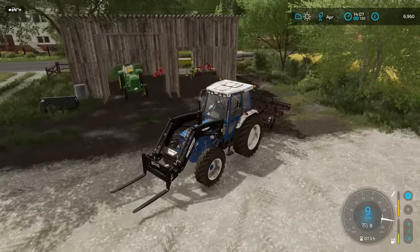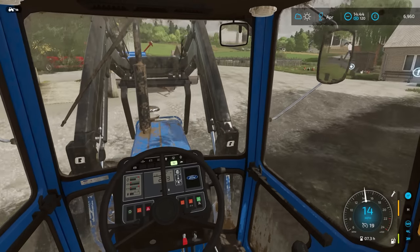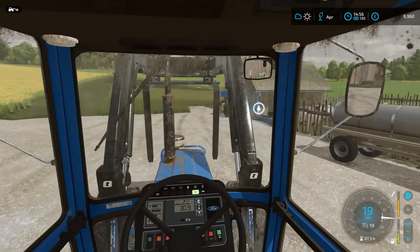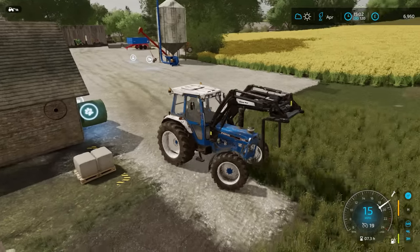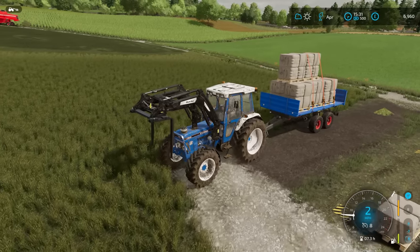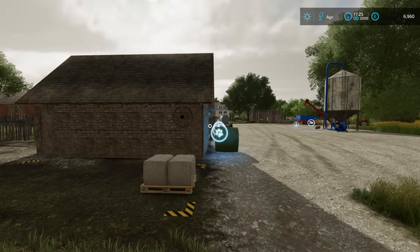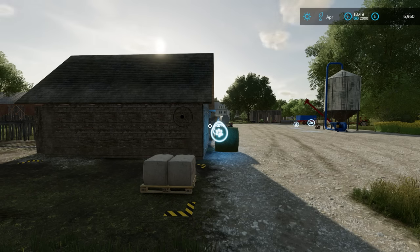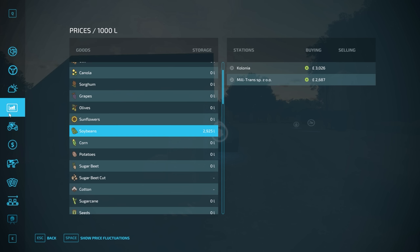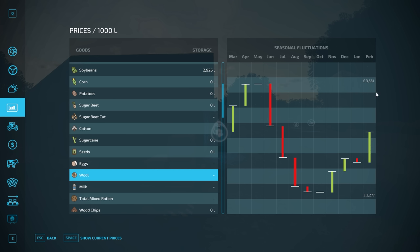Now we can finish with selling the wool. We need to make sure we take the other pallet which is being produced currently. We'll leave it until it's just starting to go dark — it's dusk. Yep, that'll do nicely — we've got a bit more added to it and the current price is 3,612. Wow, that is very good.